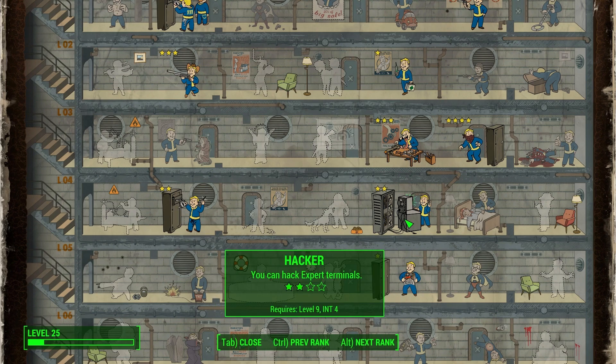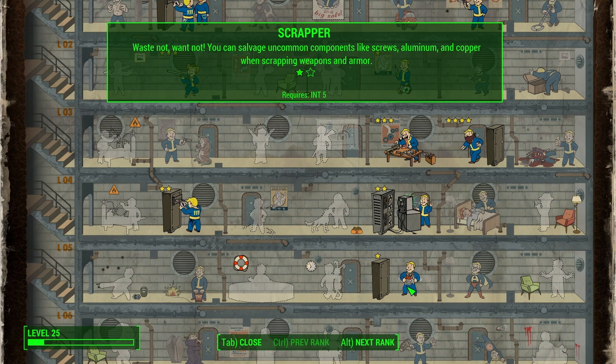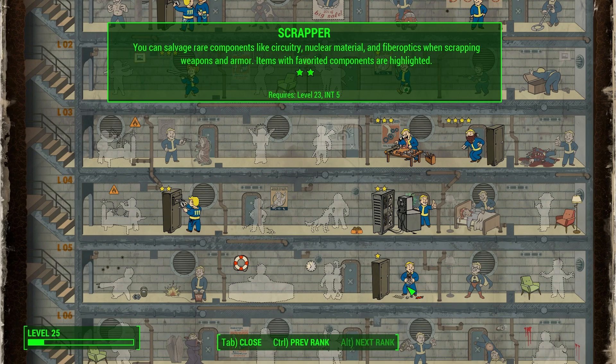Hacker — so you can get in everywhere and steal everything you want. And rank 5 in Intelligence is Scrapper. You want Scrapper because there are some components in the game incredibly difficult to get hold of — you may have seen parodies about people looking for adhesive. Adhesive is very hard to get. Early on, screws are also very difficult to find. What Scrapper gives you is the ability to scrap a weapon or piece of armour and extract those rare materials from it. At rank 1 you can get screws, aluminium and copper; at rank 2 you can get nuclear material, fibre optics and circuitry.